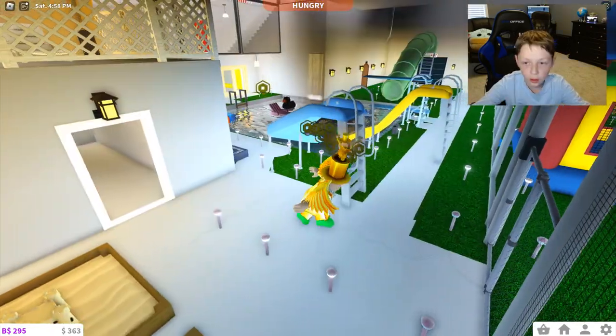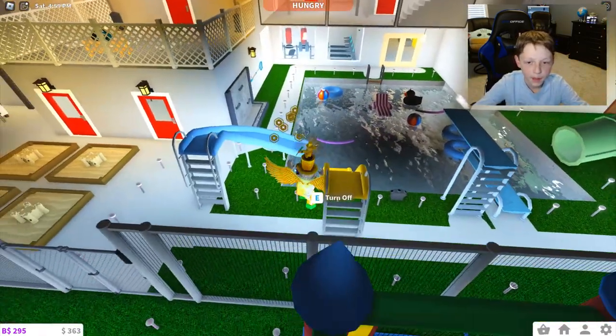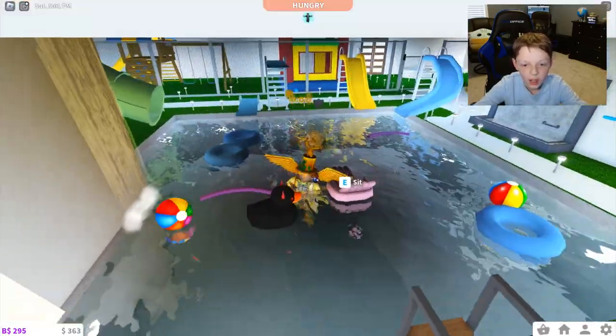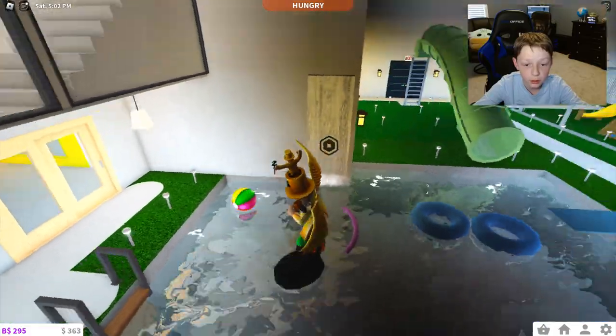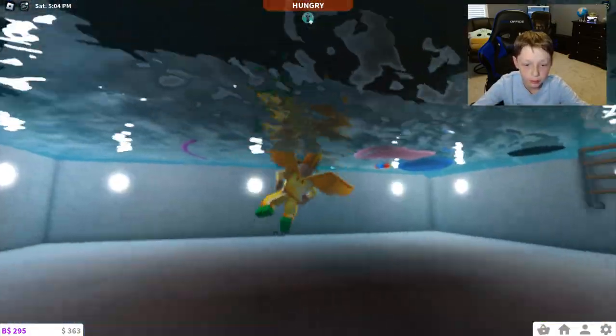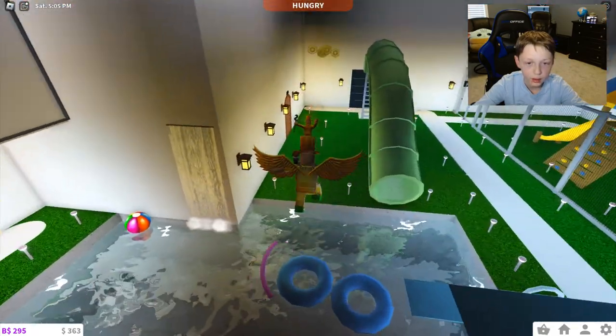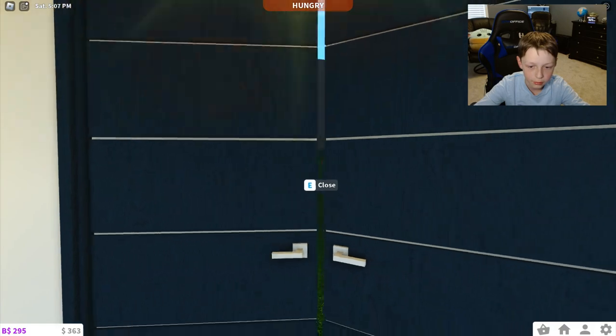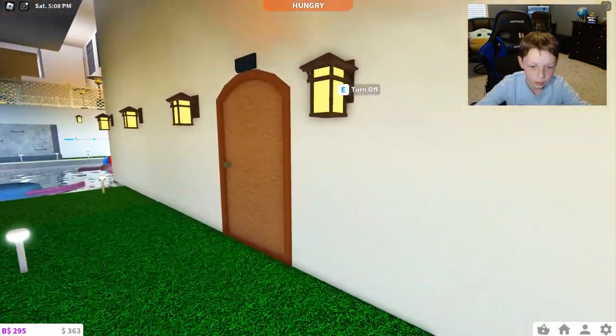If we go to our pool area, as you can see I've added a few more pool items. And also the evil duck, which is like $15,000 — which is way too expensive. But yeah, my pool is pretty cool. And you can also see I've added an exit door right next to the water slide.